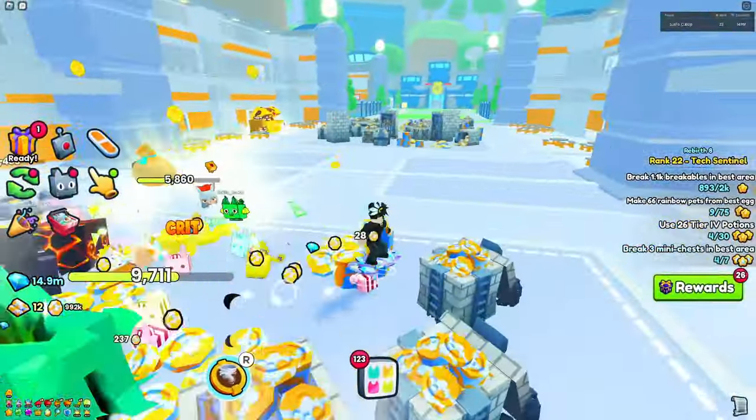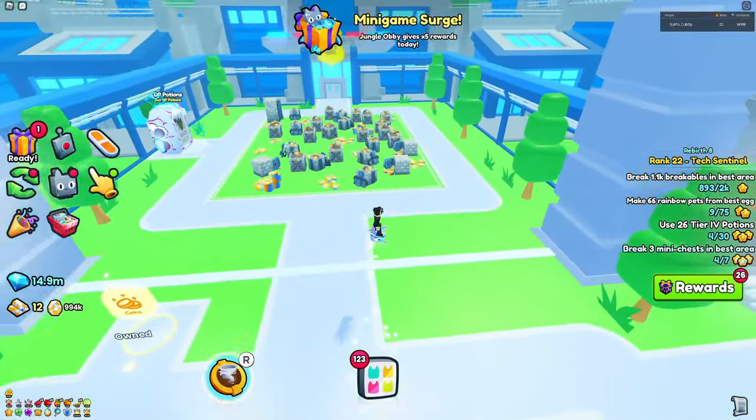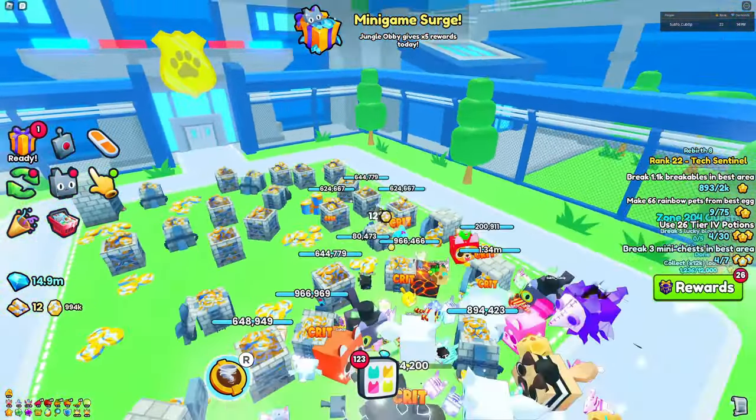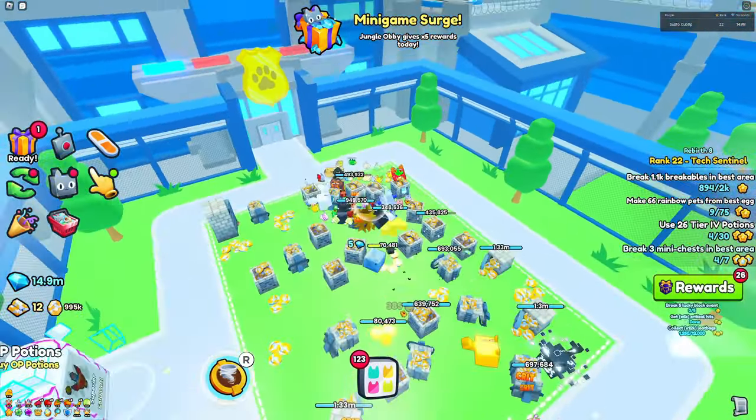The only way you can actually collect the prison keys is going to be from the best area that you are currently in. For me it's going to be this last area — the prison police HQ — so you have to just grind here.